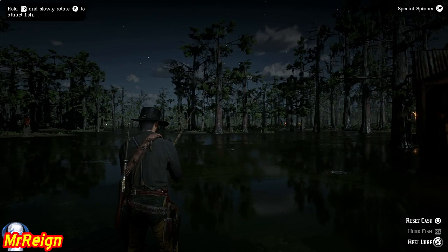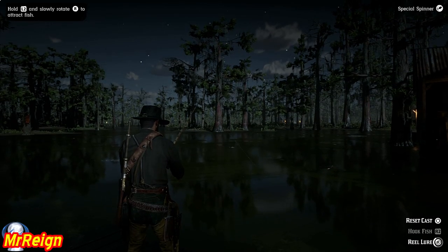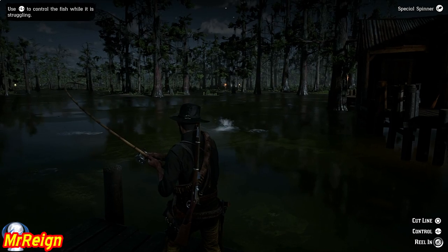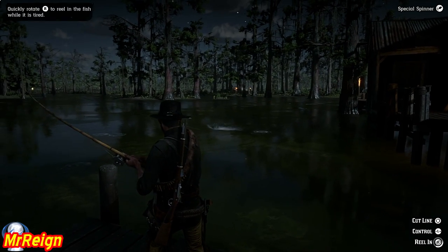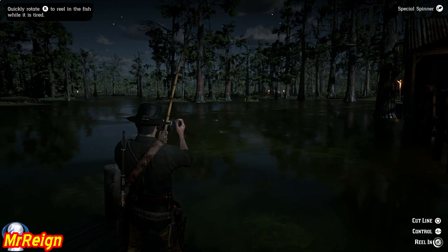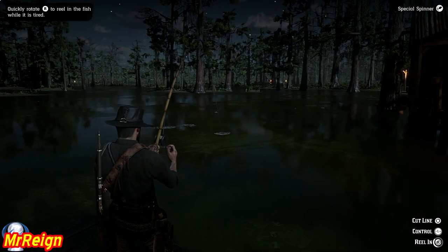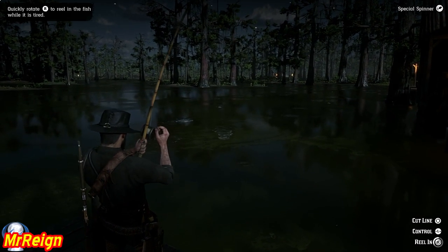There we go — we have an 18.2-pound fish. And then on this one, using eagle eye again and the advanced reeling technique, I managed to reel in a fish that was just over 19 pounds, getting me the Survivalist 9 challenge. As you can see here, I've decided to keep this footage in.